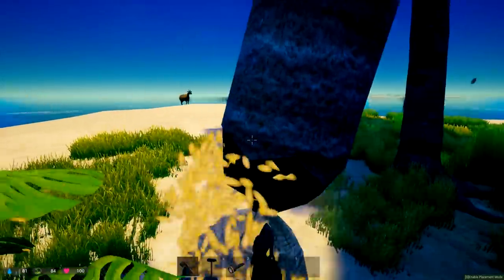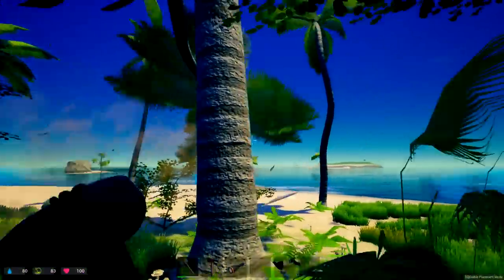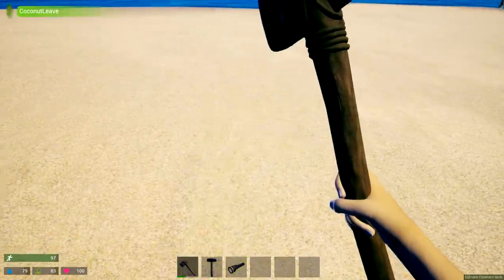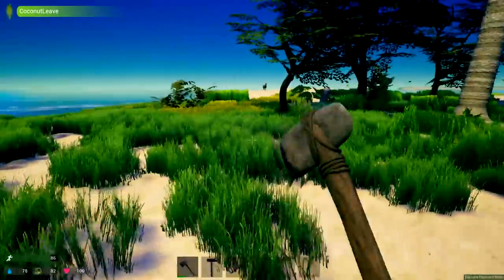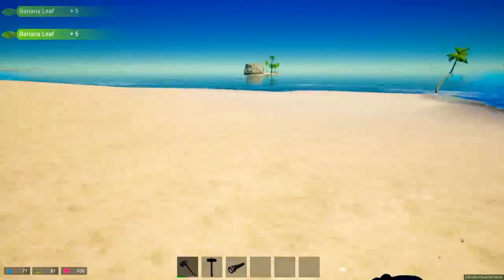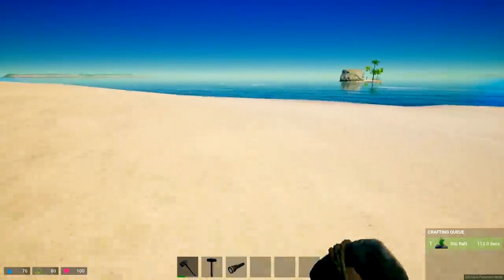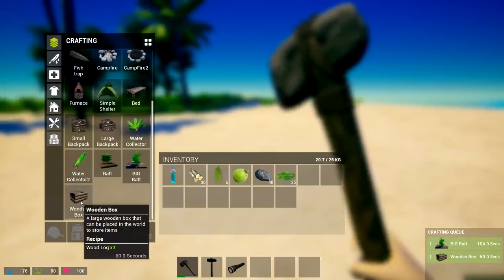I wonder if you can kill those animals and eat them. Something flew out — there are coconut leaves, or palm fronds, whatever you want to call them. That's what I was thinking they were. And on the ground like this — there are banana leaves. Now we can craft those up and then craft a raft. That's what we want early on.